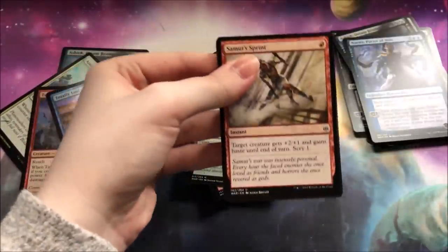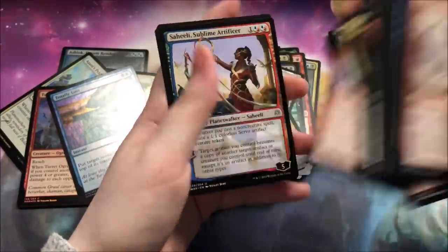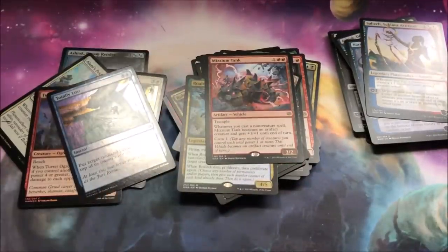We've only got a couple of packs left. This box has been very solid, honestly. Leyline Prowler, a Bolt Bend, a Saheeli, and a Tank. Not the best, but not the worst.